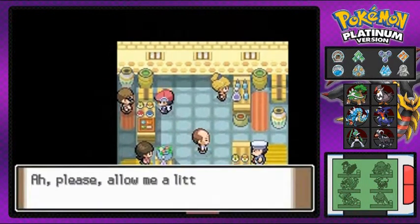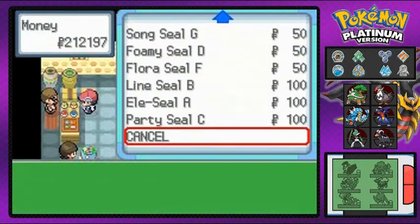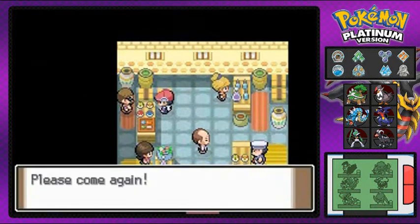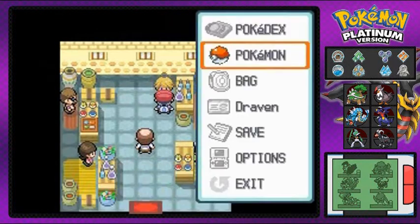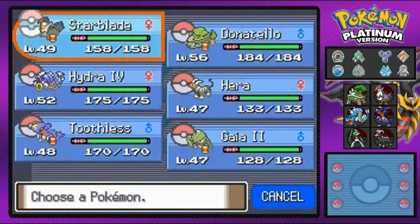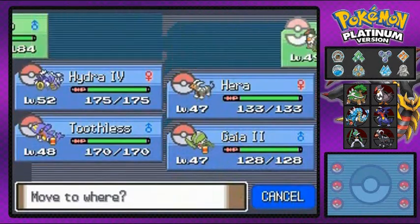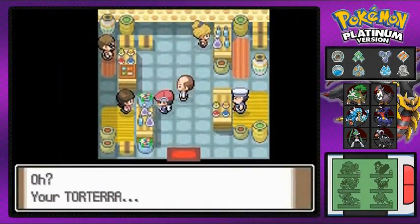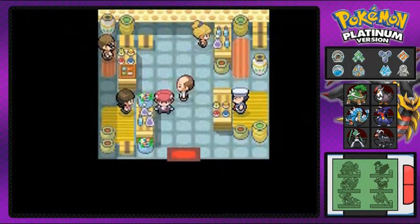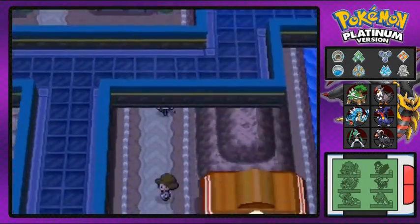If you talk to these people they'll actually sell you seals for your Poké Ball. Then there's the Wi-Fi Plaza. I'm going to switch out my Pokémon here because she's going to give me a ribbon or something. It turns out I still need a little bit more work on my Torterra — the Pokémon I've had the longest.